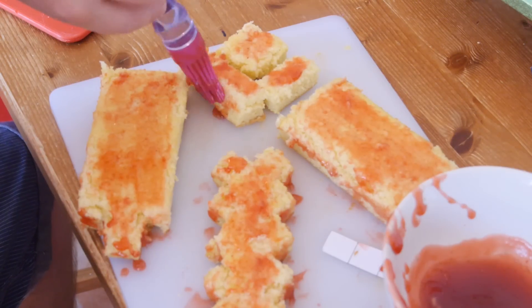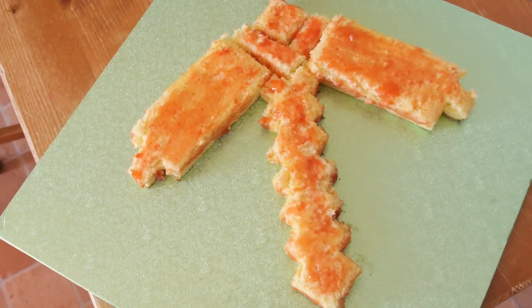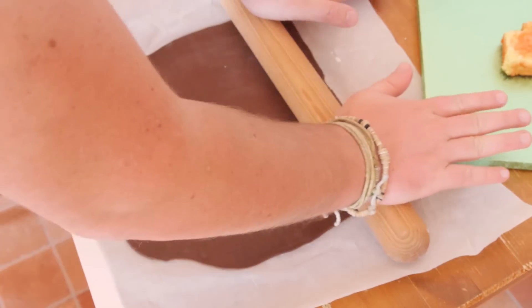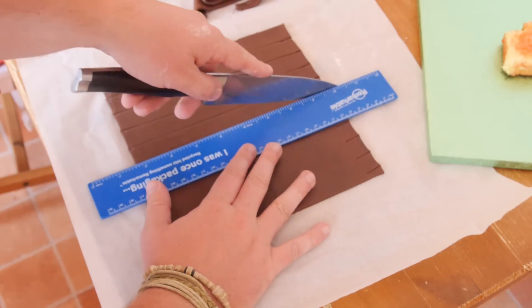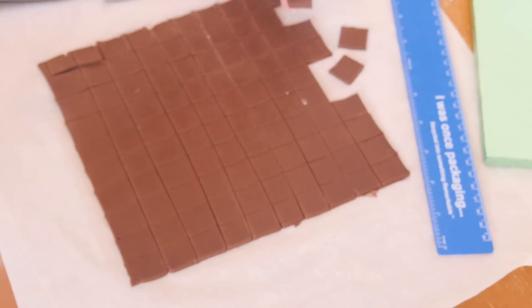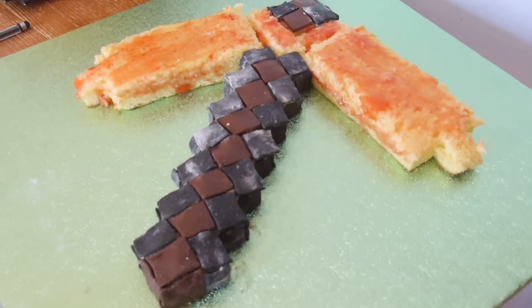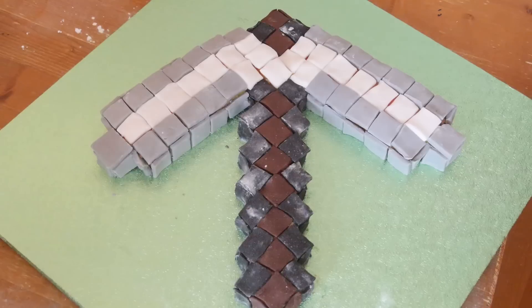I then brushed on some jam to act as a glue for my icing tiles and got the cake into its final position. Then it was just a case of making the squares out of my different coloured icing. Don't worry if you make a mess — we can finish that in just a bit. I started off by putting my brown tiles on, then the black, so I could see it starting to come together, before finishing up with the grey and then the white.